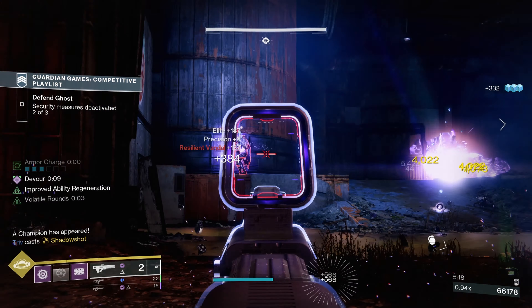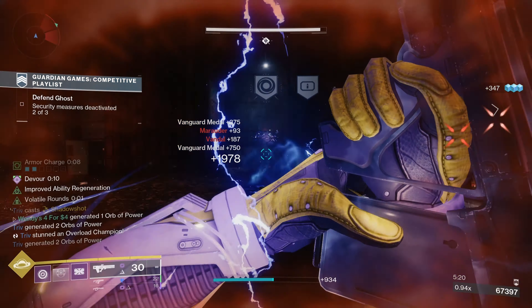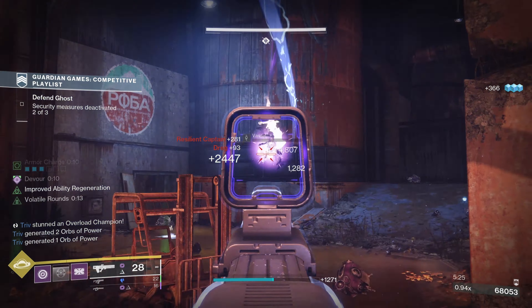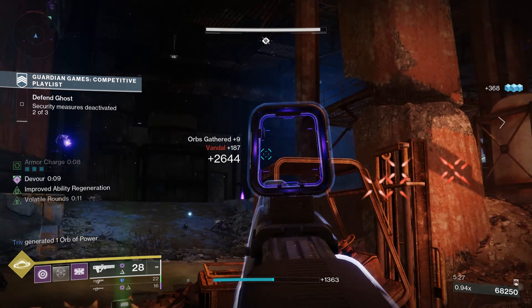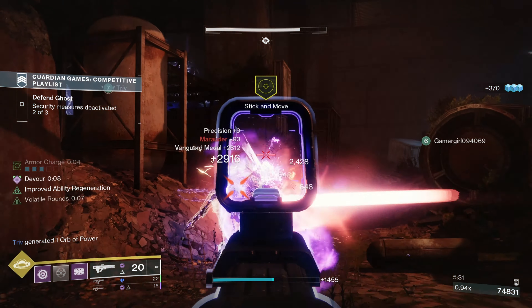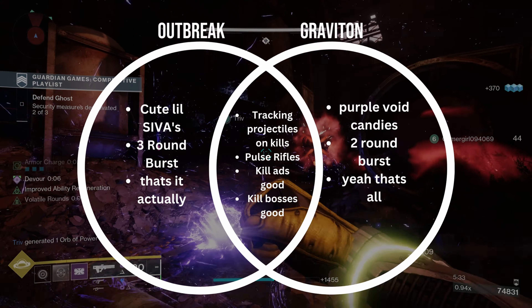When you look at the stats you can see it has 90 range, 100 stability, and 75 aim assist — it's laser! It's pinpoint accurate with close to zero fall off at all ranges thanks to the perk Black Hole. Once you rip through your enemy, Cosmology turns them into an explosive piñata, spreading all their explosive candies to nearby enemies.